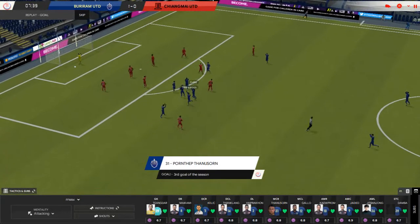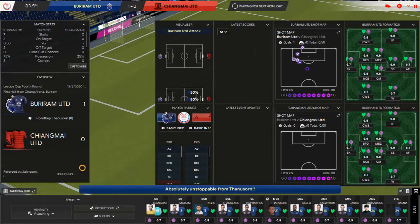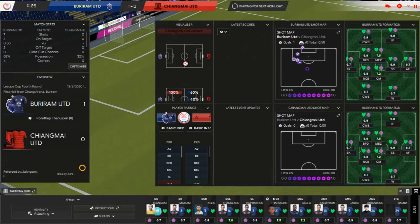One touch out to Gallo, back to him, touch out his feet and bang — picked out the net! That's a bit of a screamer. This kid might be one to watch — I played him in the 9-0 cup game where we rotated and he actually scored a hat-trick from that attacking midfield, second-striker kind of role. Fingers crossed we might have a few youth players that are quite promising.